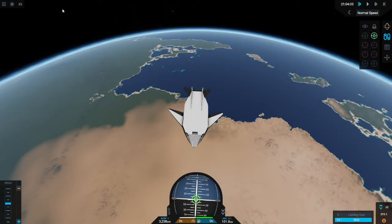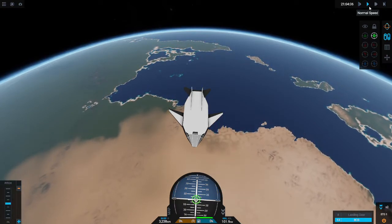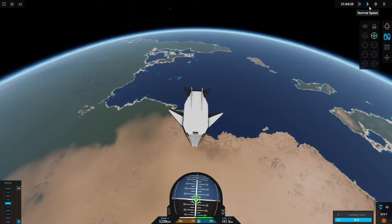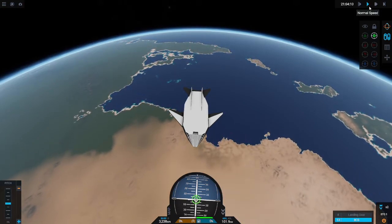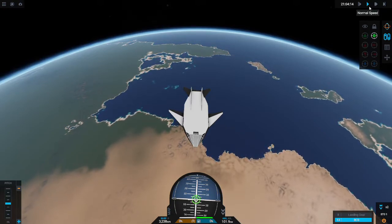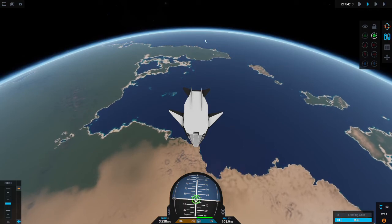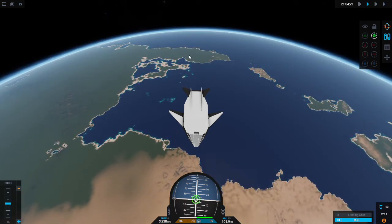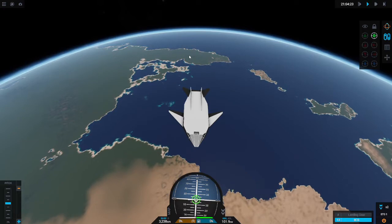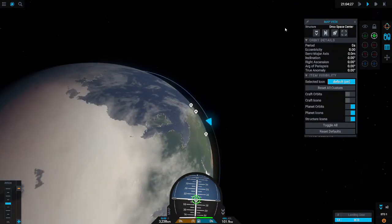Welcome to space — more accurately, low orbit, around 100 by 100 kilometers. I'm going to be showing you how to get from here right down there, which you'll be passing over in just a minute. Right down there is the Drew Space Center. In the map screen, you can select it and target it, which is going to be helpful for what we're doing, both in atmosphere and in space.